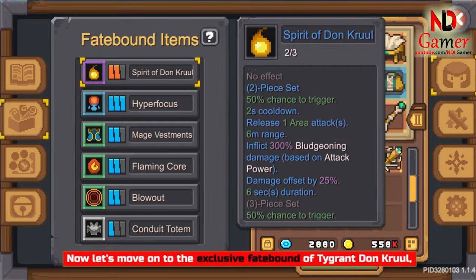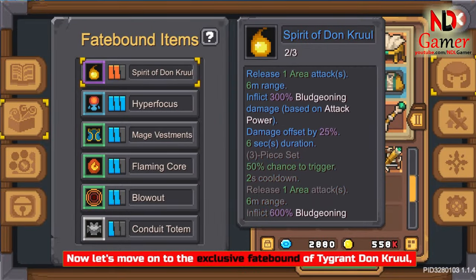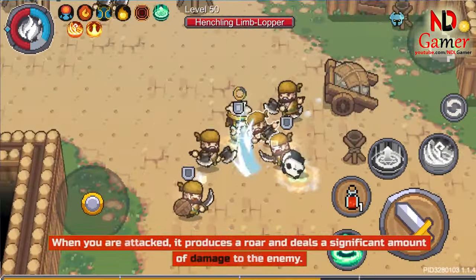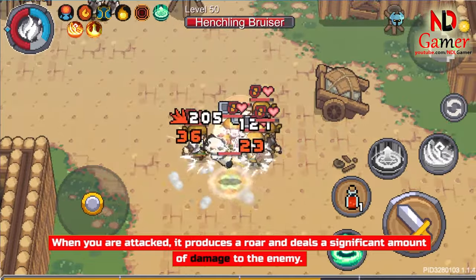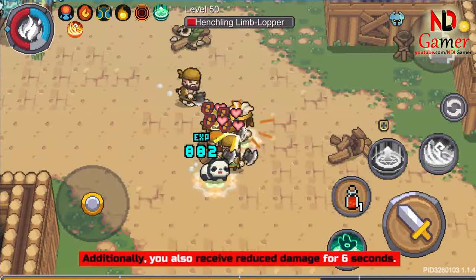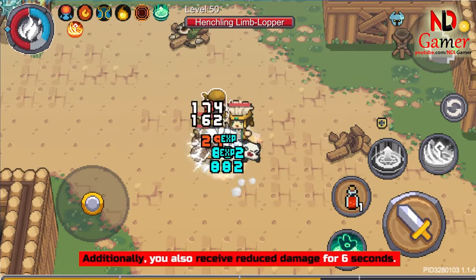Now let's move on to the exclusive Fatebound of Tigrant Don Cruel, called the Spirit of the Don Cruel. When you are attacked, it produces a roar and deals a significant amount of damage to the enemy. Additionally, you also receive reduced damage for 6 seconds.